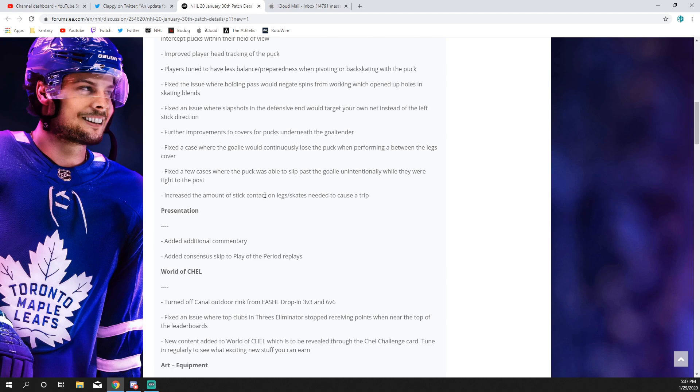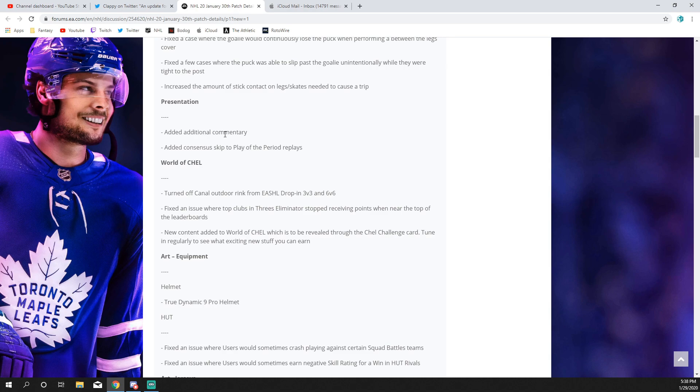They increased the amount of stick contact on legs and skates needed to cause a trip. Everyone's going to lose their mind, but R1 isn't really in an overpowered state right now — you have to know what you're doing. There's what's referred to as the 'wiggle stick,' something Nuke does — you hold R1 and go back and forth slightly with the right skill stick, then tap L2, which keeps you positioned straight so you can wiggle to knock the puck off the stick. That's not abusing the game; it's really good controller awareness. I did think there were times where even being on the outside of someone's shins would cause a dive, so hopefully this doesn't bring back NHL 18 where you could just spam R1 the entire game.